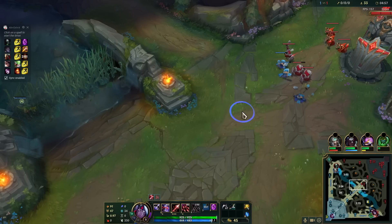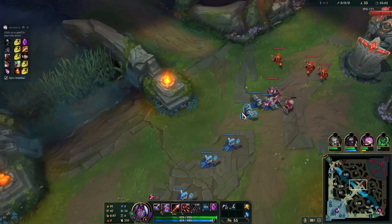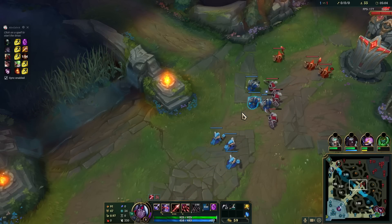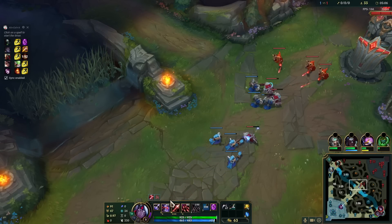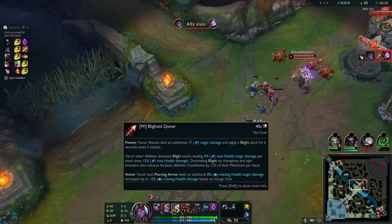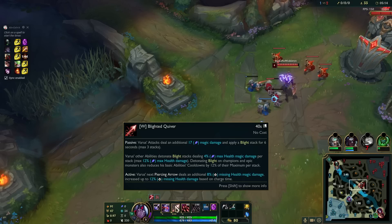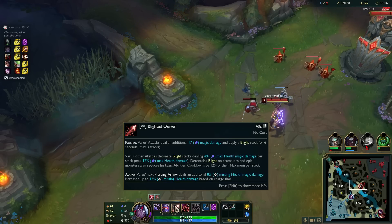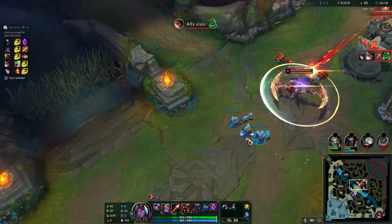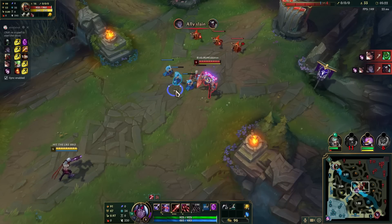Let's go back to the mid lane. We don't need to waste our TP right now. So how much does our passive actually do? 8% missing health, goes up to 12 based on the charge. So 12% missing health — not bad, considering it scales with AP.